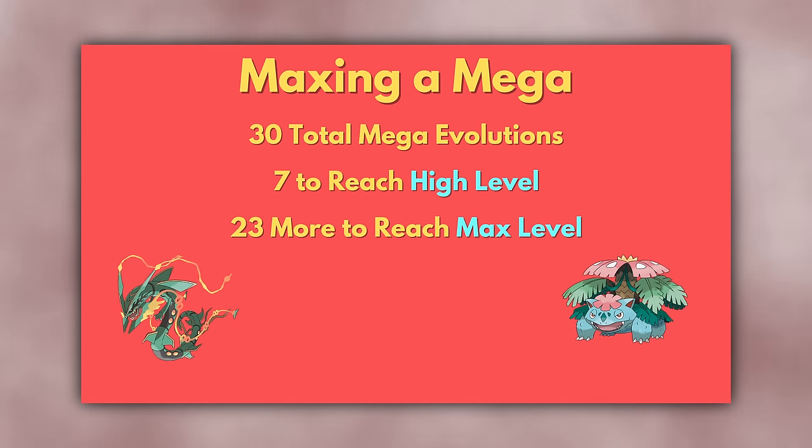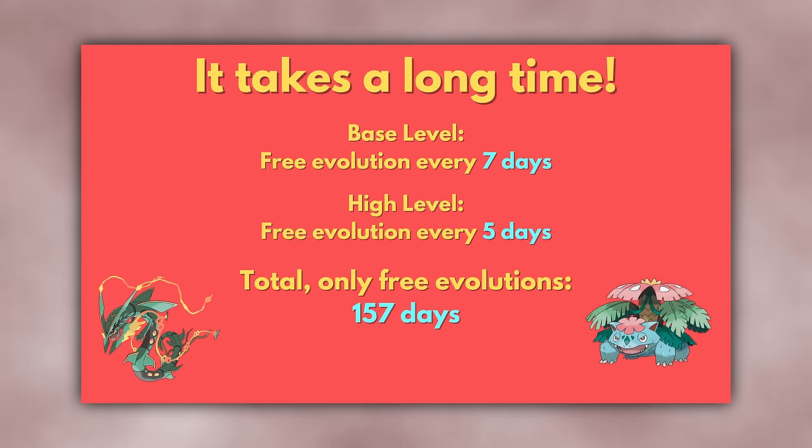If you don't have a Mega Pokémon at max level for every type, that's understandable. Reaching max level requires 30 Mega Evolutions, each on a different day, so it takes a minimum of 30 days. At base level you can Mega Evolve for free every 7 days, and at high level every 5 days. After the first Mega Evolution, you need 6 more to reach high level and 23 more to reach max level. If all evolutions are done for free, that's 6×7 plus 23×5 days — or 157 days to reach max level.